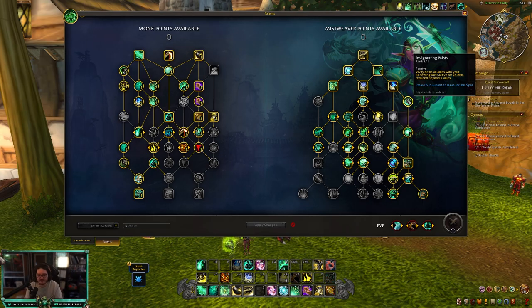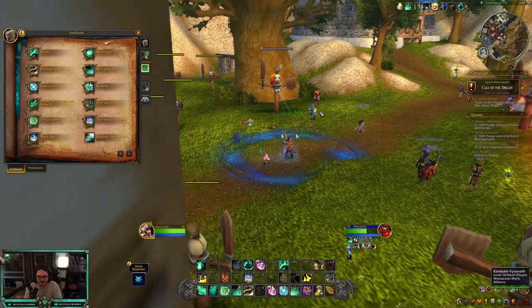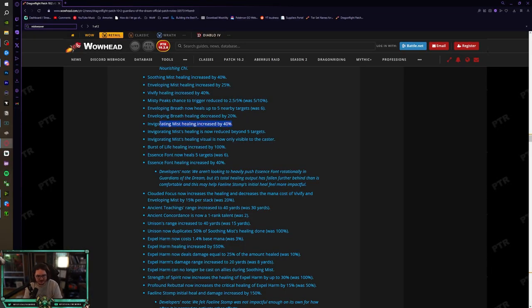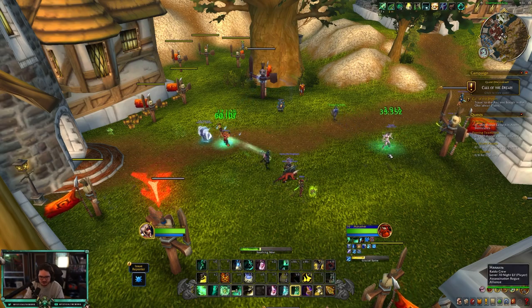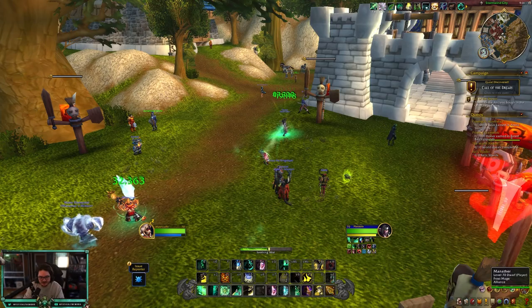When you have Renewing Mist on people and you heal somebody else, Vivify heals everyone with Renewing Mist on them — so the Invigorating Mist buff is a nice boost to our spread healing. I always feel like we have really good single-target healing in PvP but not much AoE, so this is good. Invigorating Mist healing is now reduced beyond five targets. Also, the Invigorating Mist healing visual is now visible to the caster — the little green under the feet.